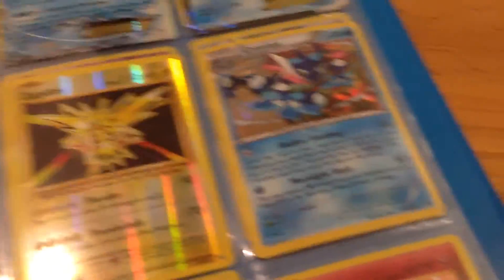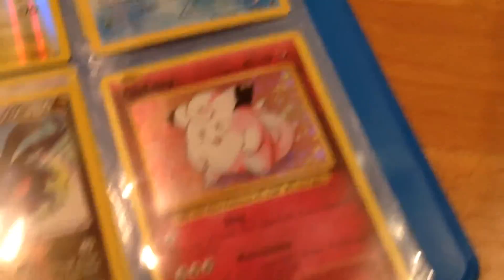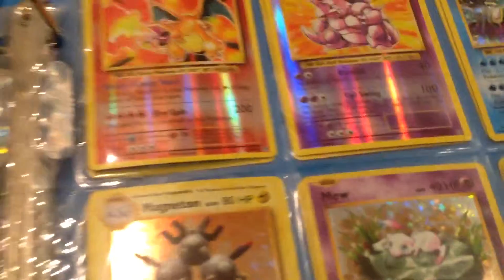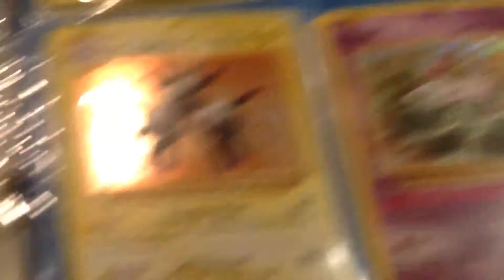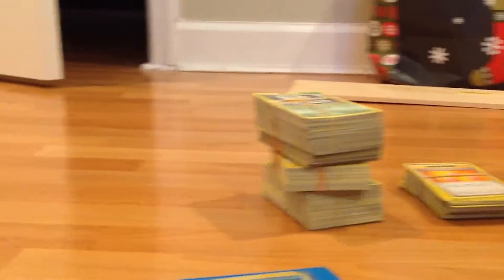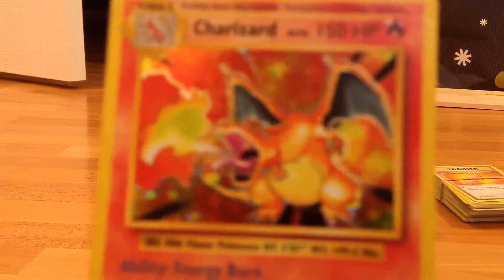Now onto the holos: Clefairy Holo, Zapdos Reverse - I just thought it looked cool - Greninja Shattered Holo from the theme deck, Togekiss Roaring Skies Ancient Trait Holo, Reverse Rare Hydreigon, and Clefairy Holo. Next page: Reverse Rare Charizard, Reverse Rare Nidoking, Gyarados Holo, Magneton Holo, Mew Holo, Meloetta Full Art, and Charizard. Just to make sure they're real - this Charizard isn't fake, you can see right there.